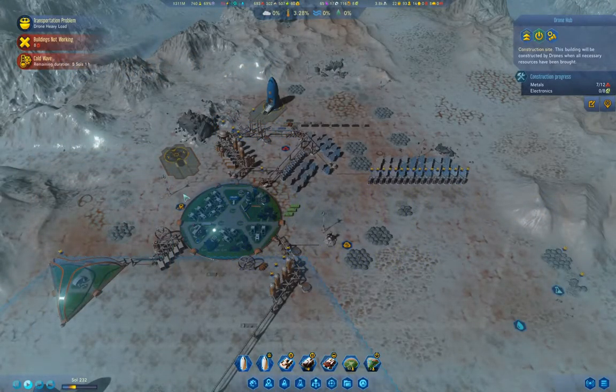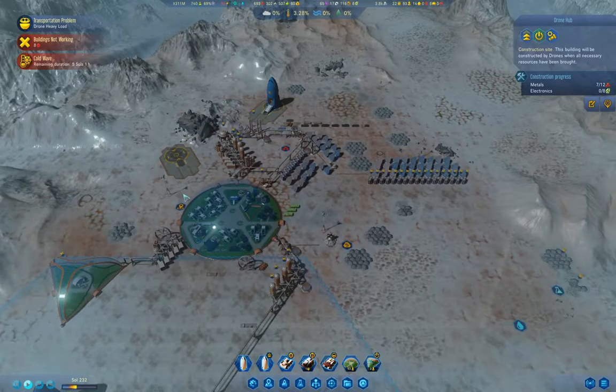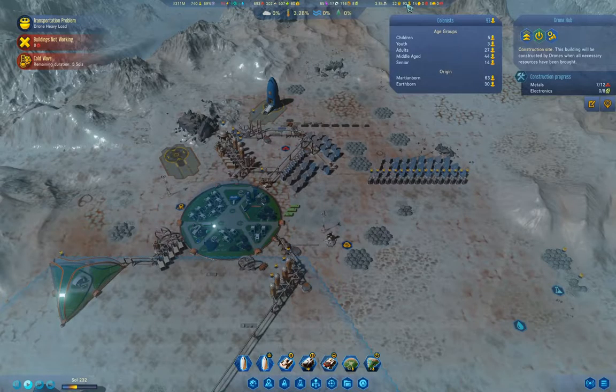Hello everyone, welcome back to Surviving Mars. This is the 1075% difficulty game. We got a lucky break last episode - we got a rocket full of refugees, and that mostly sorted out our population problem for the short term. That gave us a bunch more adults and middle-aged people who are able to produce more children for the colony.